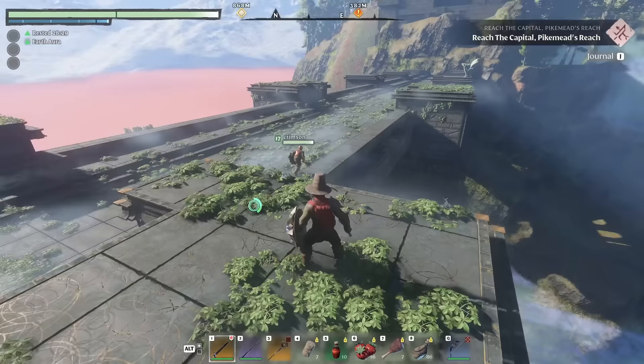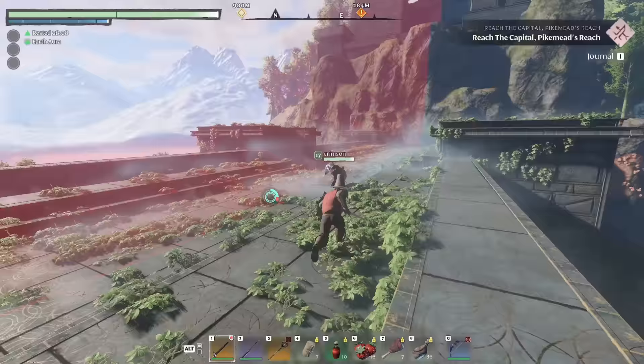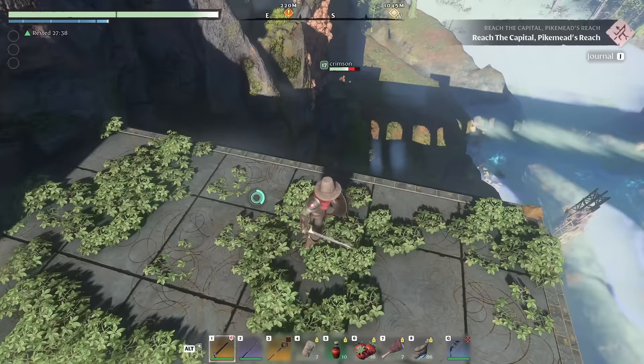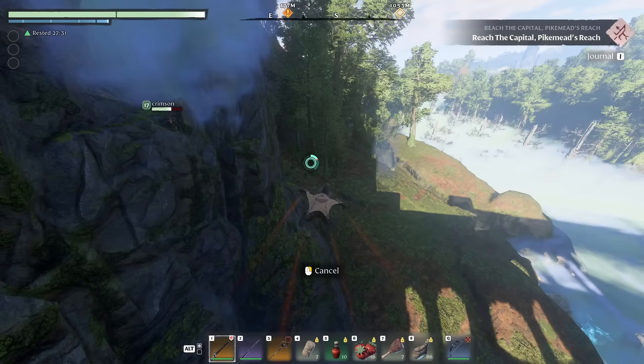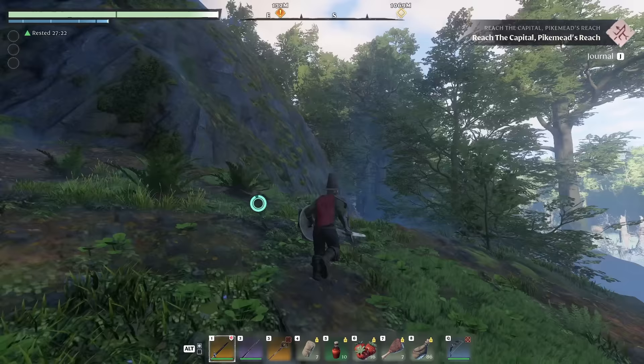It's a cool spot up here on the bridge. We'll take this across and loop around to the right of that hill ahead, which should bring us right out to the capital. This bridge and towers will probably be more developed with more content as they expand the map with more biomes. The Pikemead stuff is entirely new to me — I haven't gotten this far in the closed beta or demo.